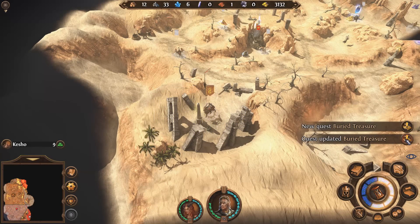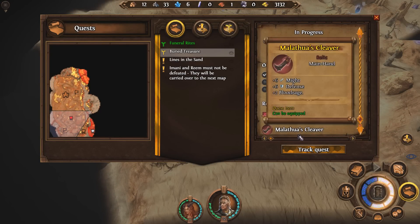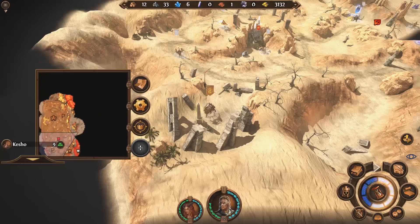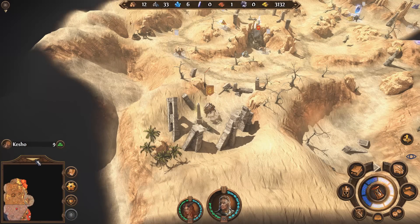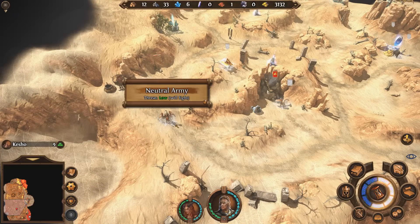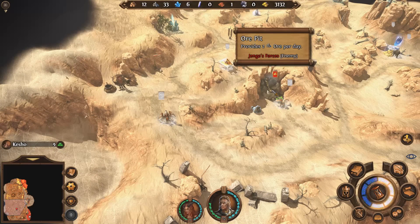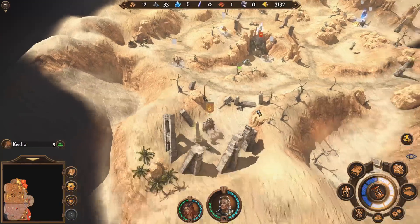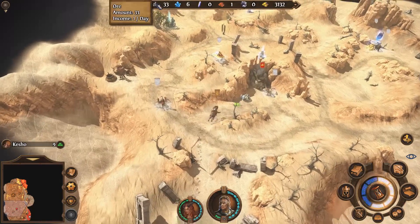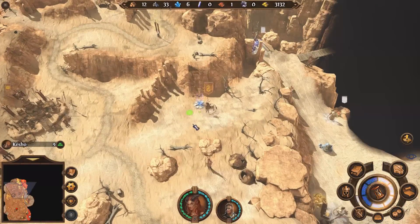So we visited one obelisk. What happens if we visit all three? Buried treasure. Find the second obelisk, find the third. I'll track it, I guess. Throw that onto my HUD somewhere. It weirds me out that the arrow detaches when it goes over there. What does this do? Jango's forces have that one. It's an ore pit. We could definitely use some ore. Being able to get up in there and cause some mayhem would be nice.